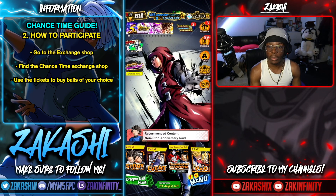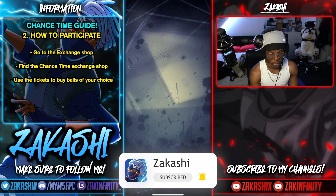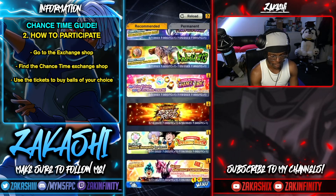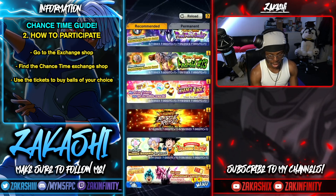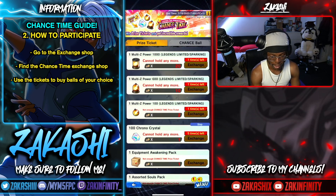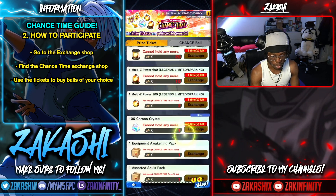Number two is how to participate in the Chance Time. Go to the menu, then the exchange shop, and find where it says Chance Time. It's the nice yellow and pink section — Chance Time Legends Fifth Anniversary. Open it up and you'll see the prizes available on the left. This is the second Chance Time; there's already been a previous one and they're doing another. There may be a third one but I'm not certain.